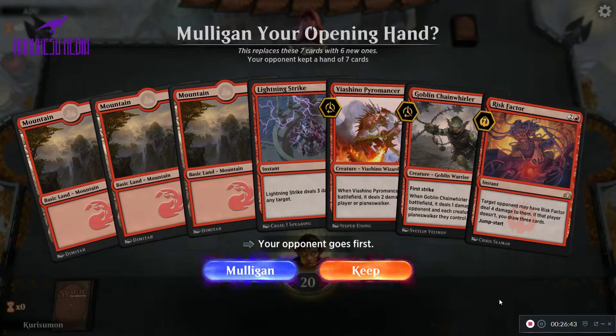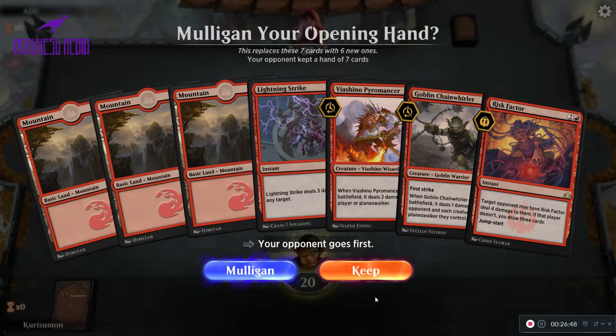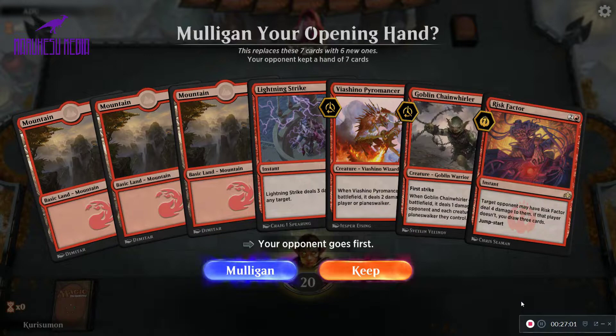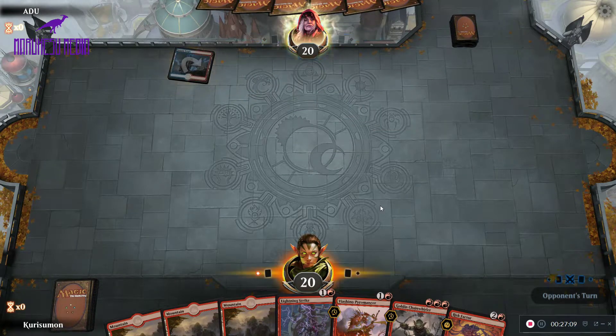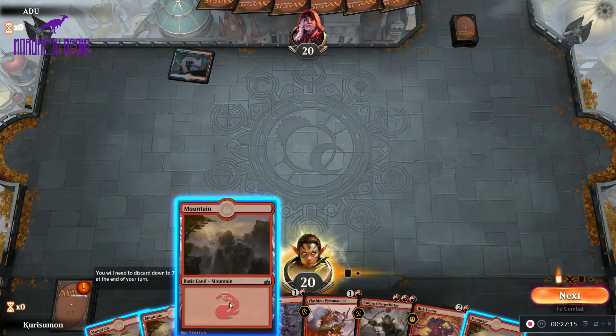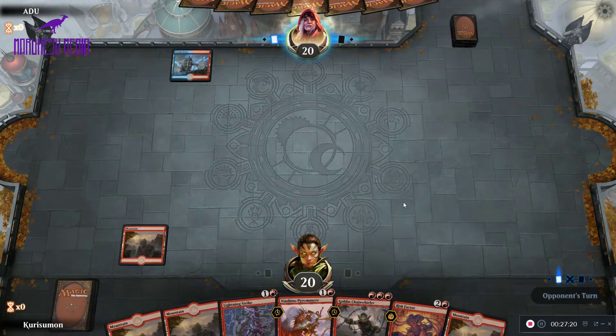We're on the draw this game. We don't have a turn one play, but we do have two very good turn two plays and two very good turn three plays and the mana to cast all of it. I don't think going down to six would be better for trying to fight for a one-drop, so I'm going to keep this and see what happens. Steam Vents — could be Blue-Red Control, could be Drakes, could be the Jeskai deck, could be Grixis. We don't know yet.